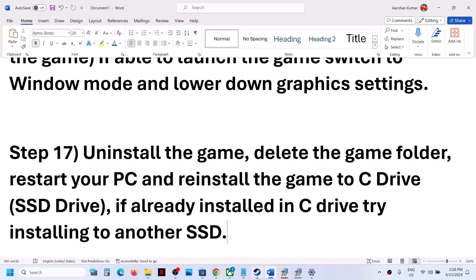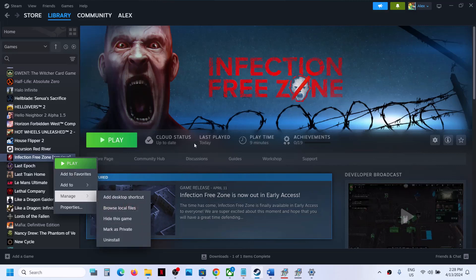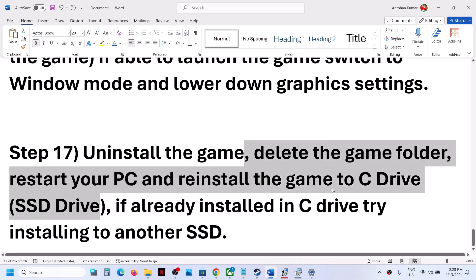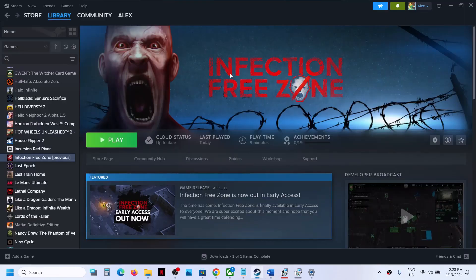If nothing is working, uninstall and reinstall the game to a different drive. Right click on the game, select Manage, then Uninstall. After the uninstall, go to the game installation folder, delete the game folder, restart your computer, and reinstall. If the game was installed on another drive (D or F), try installing to the C drive and check. If it was already on C drive, try installing to another SSD. One of the steps shown in this video should help you get the game running on your Windows computer.